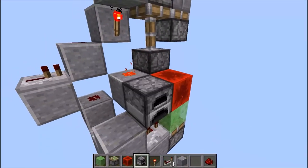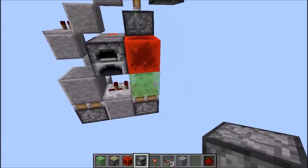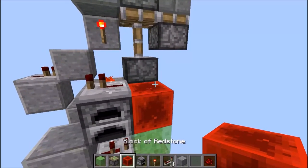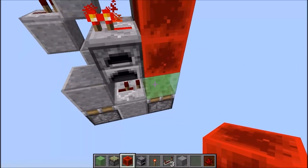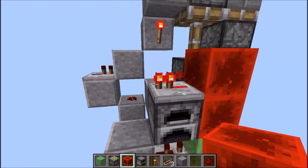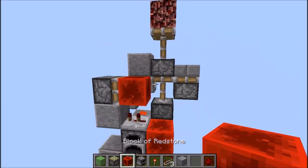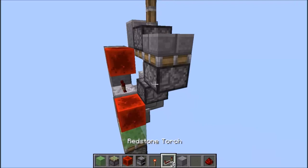Ici il va falloir poser un four ou un bloc qui n'est pas possible de bouger avec le slime bloc. On va poser donc ensuite un repeater. Quand le bloc de redstone va être ici, on va recevoir l'impulsion ici, ce bloc va monter et faire monter le bloc de redstone. On va recevoir encore une impulsion ici et on va la récupérer à deux tics pour alimenter un deuxième piston avec un deuxième bloc de redstone, qui va faire rétracter la deuxième partie du double extender.